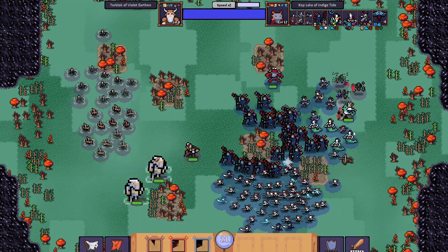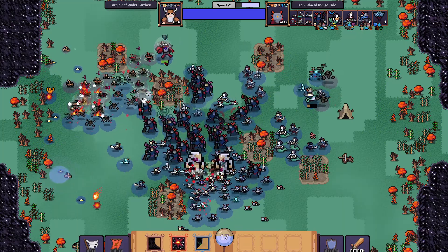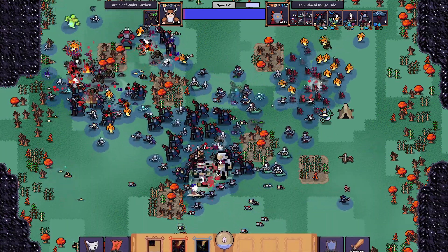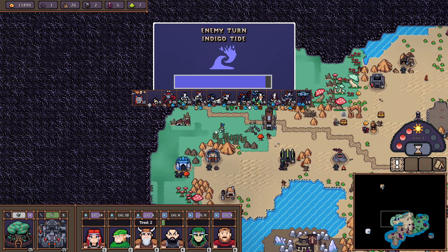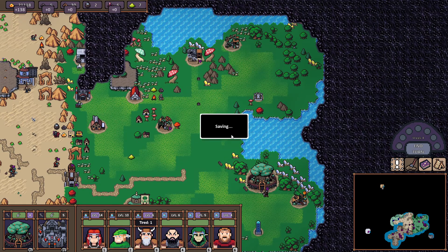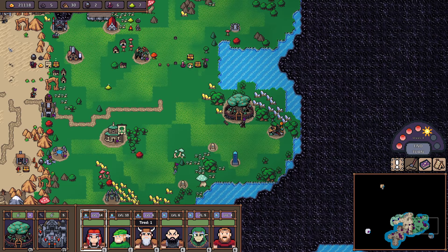I'll summon some elementals in the back and also do a rain of frogs. This guy has elementalism as well — he can summon stuff. Let's put some more elementals here. He didn't really lose much but he did have some losses, so he's backing off. That's a weak hero as well, so I'm not really worried about this — we can defend just with these secondary heroes.